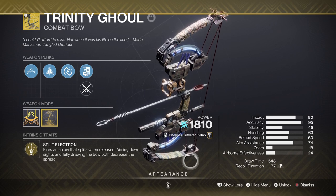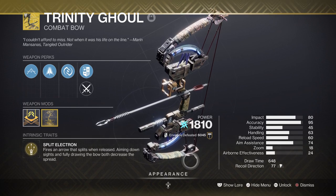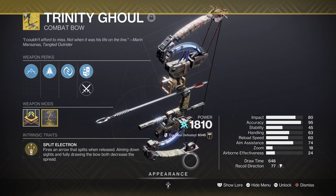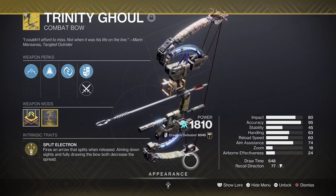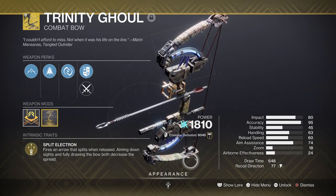Now lastly, the weapon being used — we have the Trinity Ghoul. One of the best Arc exotic bows in the game, it is an ad-clearing god weapon of its own tier where not much can match it. Whether you use this in a build or not is down to you, as the exotic can work either way. But with a well-defined Arc build, you can push its strength to become even better than before.